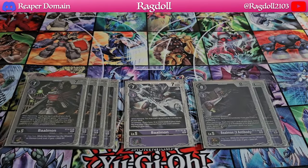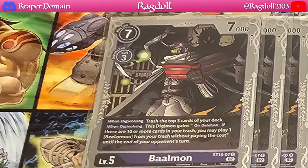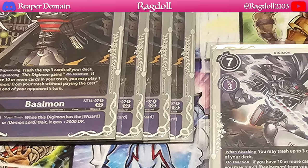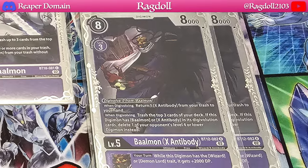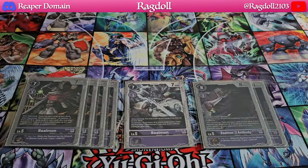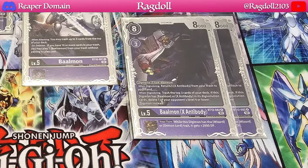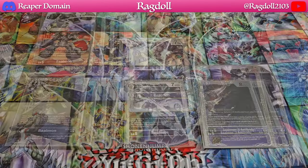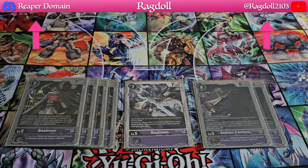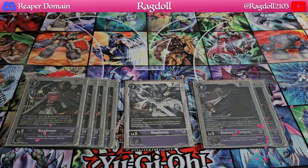For level 5s, we have four copies of Baomon from the starter deck, one copy from BT10, and two copies of the X Antibody from BT12. Every version of Baomon here is capable of trashing either up to three cards or three cards forcefully — it keeps things going. You want to get as many cards in your trash as quickly as possible, but not so fast that you deck out. Hence the rookie rush strategy to start you off while building up your trash, so that once you meet those requirements you can whip out those Bealsmon effects to end the game.